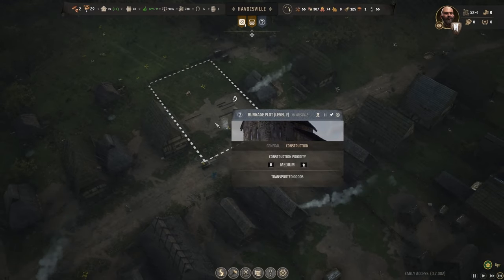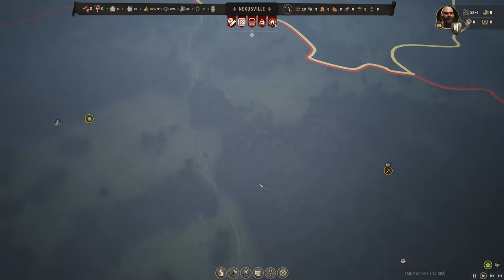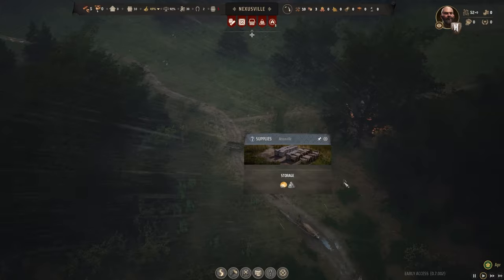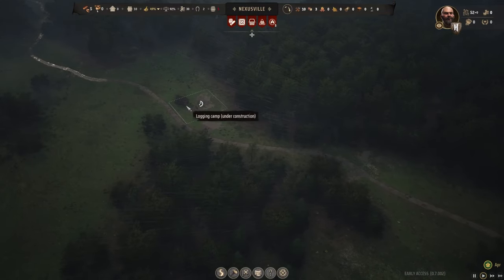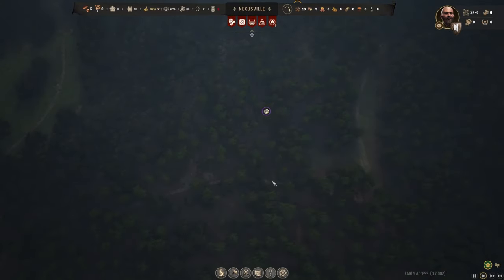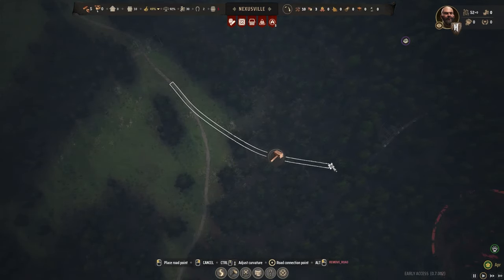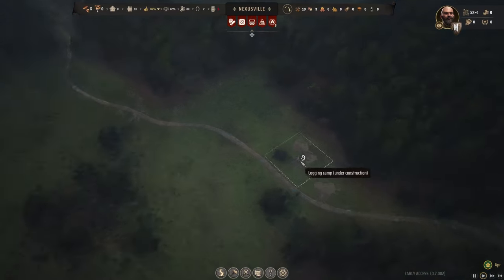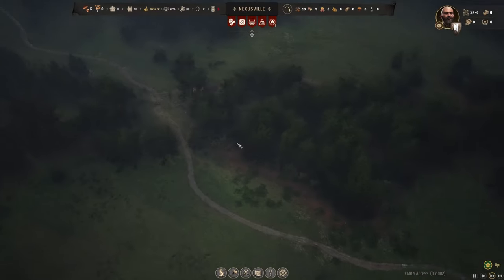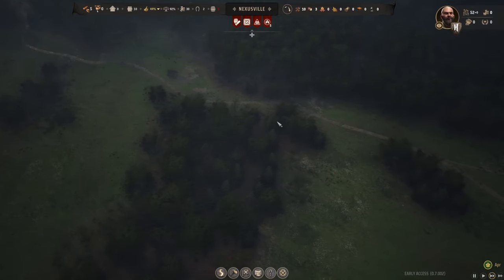Wait, are they going to automatically rebuild? Look at them — they're just going to automatically rebuild. Well, thank you for that. Nexusville is already running out of food. How are they already running out of food? Those rains really wrecked them, didn't it? We're going to prioritize that. We're going to prioritize berry picking as well, and then we'll be good there. In fact I am going to build — we'll decide what to do with that when the time comes. If these guys can build up quickly that would be great.